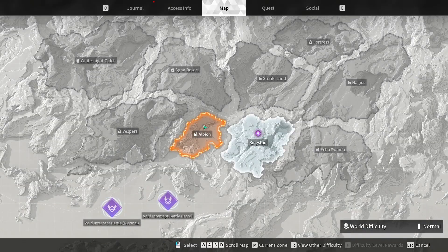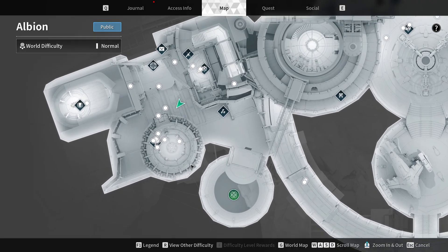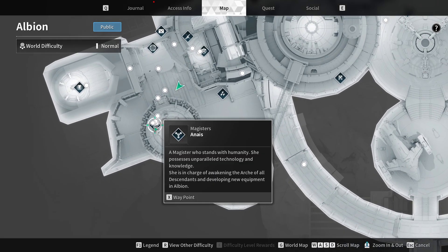In the world map, go to Albion, and inside Albion position yourself to the left where it says Magister's Anais — you can see it if you hover over that location. Then make your way to Magister's Anais.